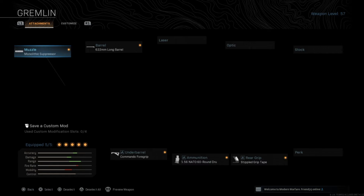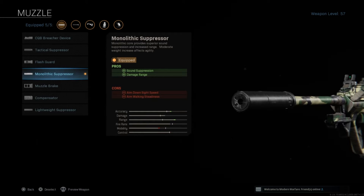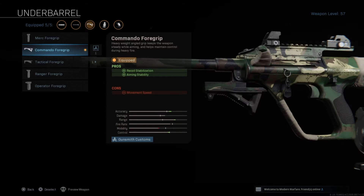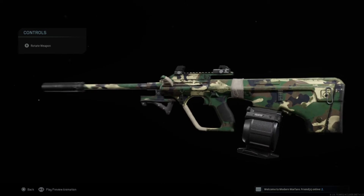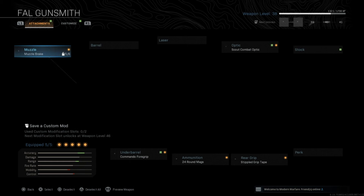Those are the attachments I'm using. I'm using the monolithic suppressor because it's really needed for this game mode so you don't show up on the map. Next, I'll be using the long barrel — it increases damage range, bullet velocity, and recoil control. Then I'll be using the commando foregrip, and the NATO 60-round magazine, which is crucial for this setup because it turns the weapon into an OP weapon. Next, I'll be using stubby grip tape as usual.